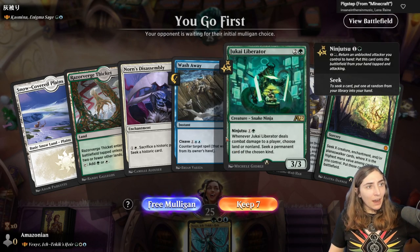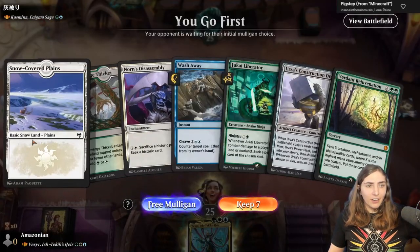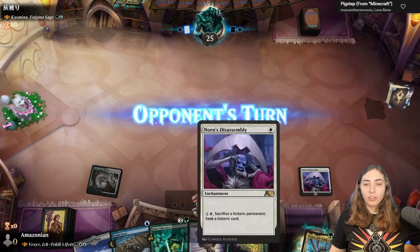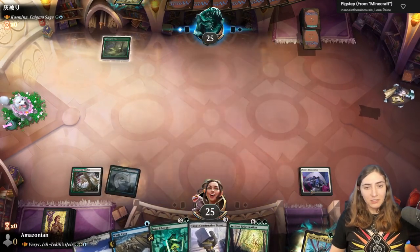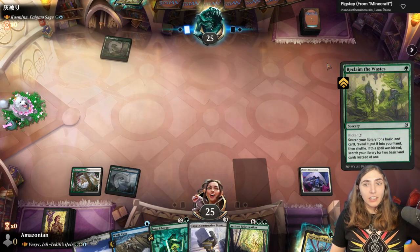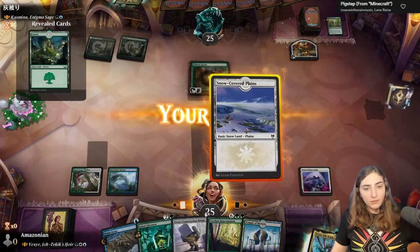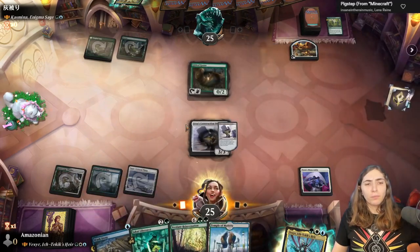Kajmina Enigma Sage — the commander that gives Planeswalkers her abilities. I have two mana in only two of my three colors, but they do let me play something on turn one that does nothing by itself. It's a very cool card if we start rolling with our commander — Norn's Disassembly, which lets me sacrifice historic permanents including the artifact golems we create in order to seek cards, which gives me more golems. Reclaim the Waste — they are searching for land and going to get some land. Alright, two entire lands and a Gilded Goose!